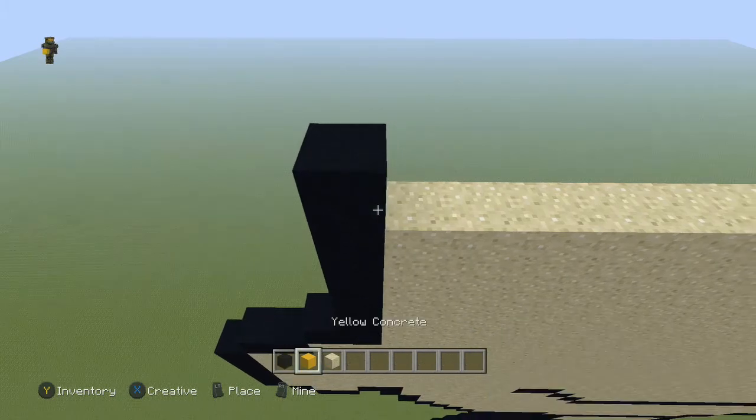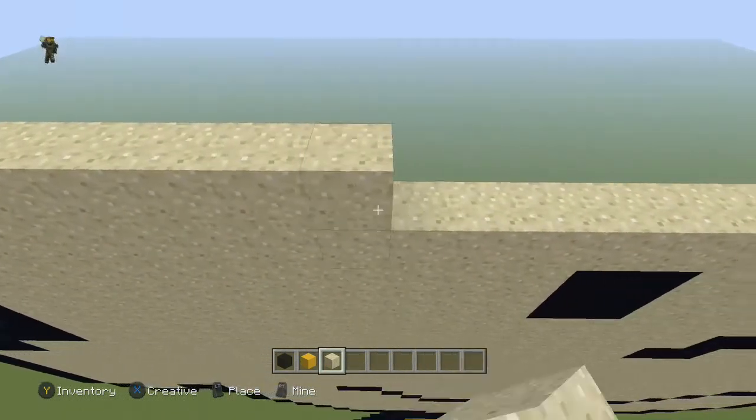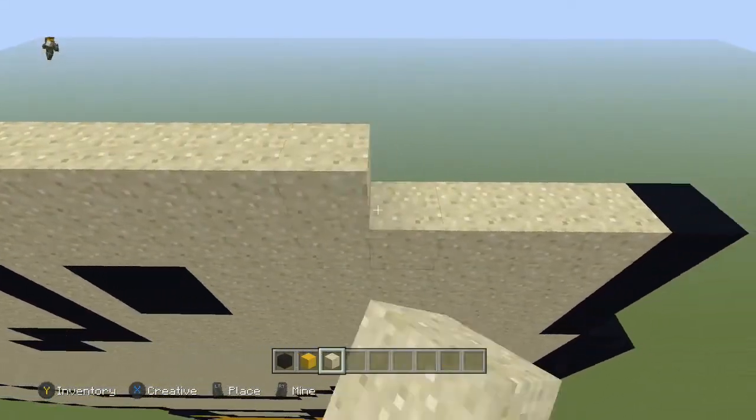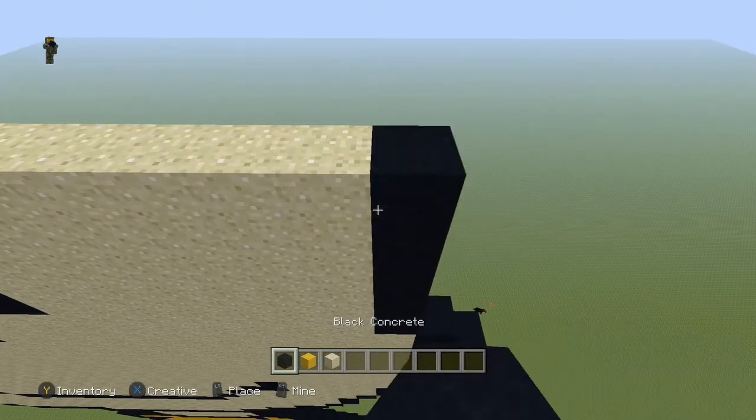Next row, come to the end and place a black, then take sand all the way across so it meets up with that sand block right there, and then place a black.